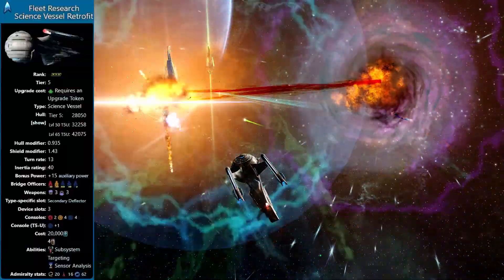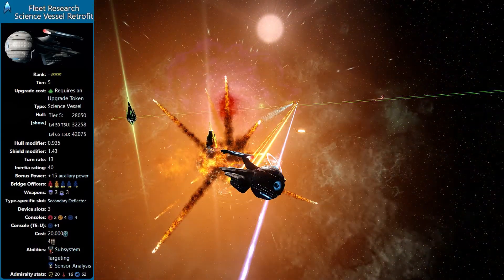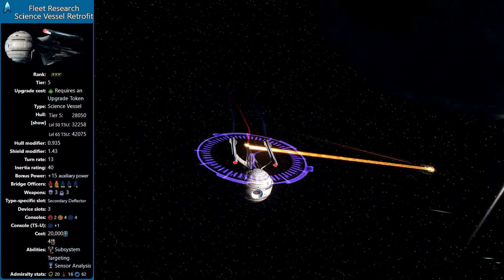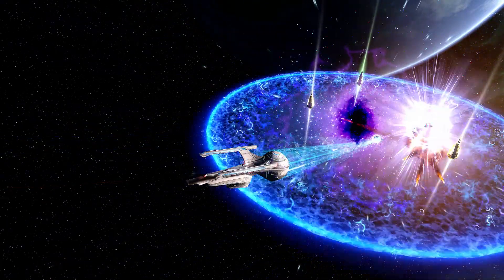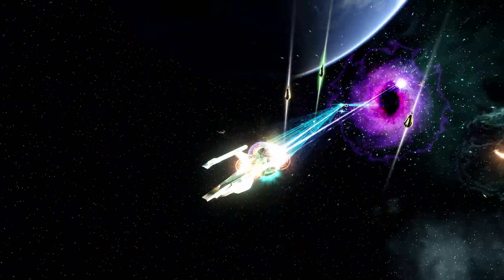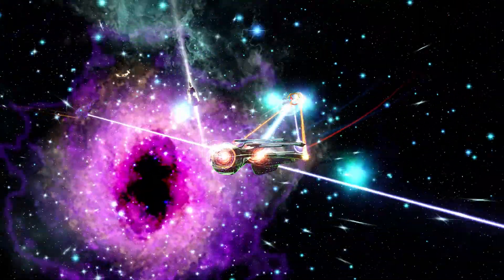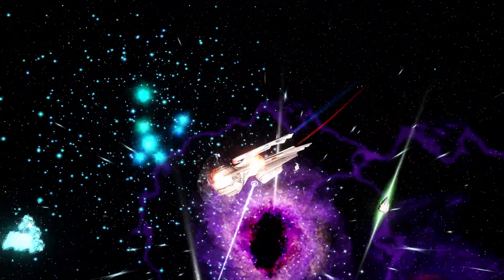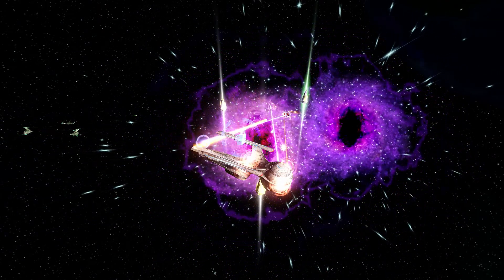The ship's hull has 28,050 HP, but after upgrading to Tier 5U that goes up to 32,258 HP. It will still go up further — at level 65 you will have 42,075 HP, which is quite a substantial increase. There are three standard forward and three standard aft weapon slots. As a science ship, you have a secondary deflector slot pre-equipped with a deteriorating deflector. Available bridge officer stations are Lieutenant Tactical, Lieutenant Commander Engineering, Commander Science, Lieutenant Science, and Ensign Science. The Olympic class is equipped with three device slots and two tactical, four engineering, and four science console slots. When upgraded to Tier 5U you will get an additional science slot, making that five science console slots overall.